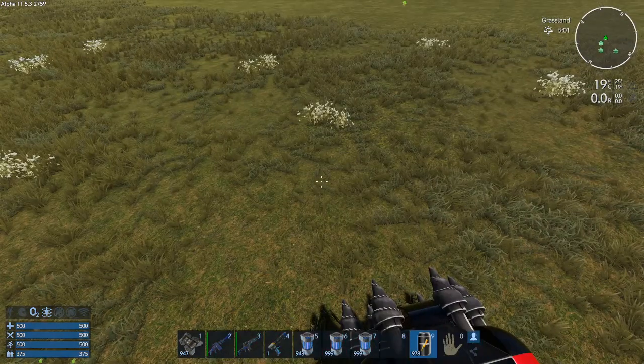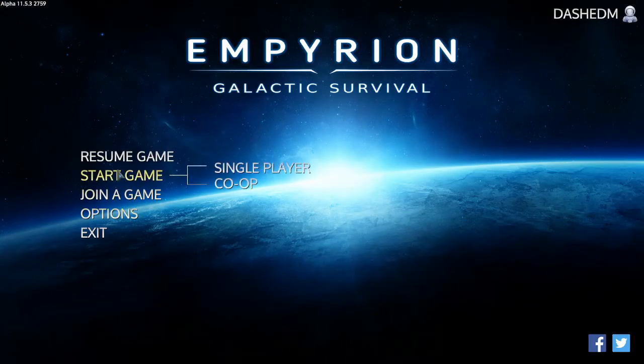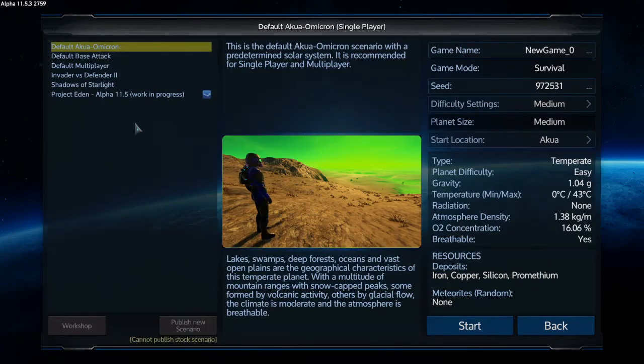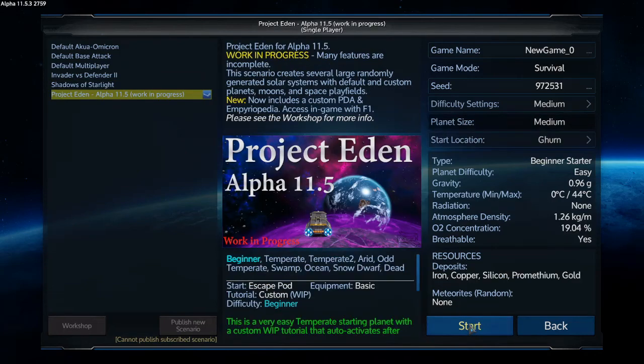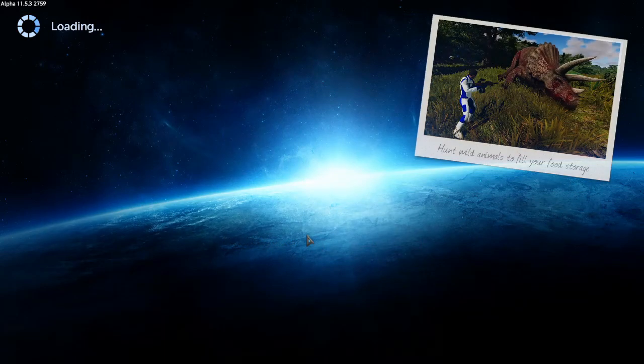Next we have Project Eden by Ravien FF — it's a single player scenario, Project Eden Alpha 11.5, work in progress. Let's see what Project Eden has got. It's gotten very popular recently on YouTube and most creators have played it. It's hard to load because it's got like 300 playfields or something — it's a big one. It's a really great start project.